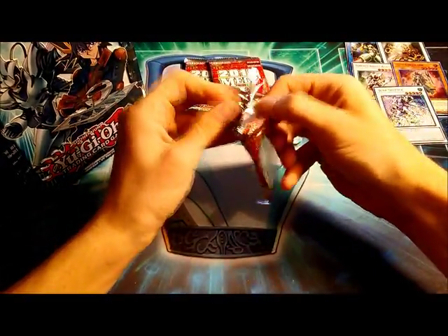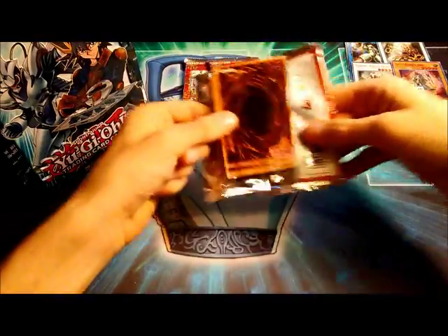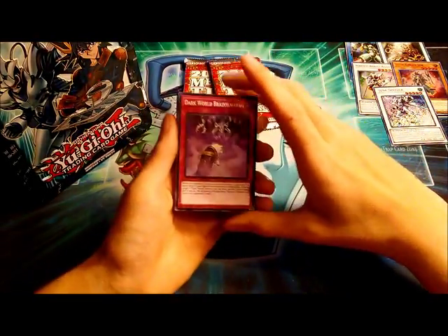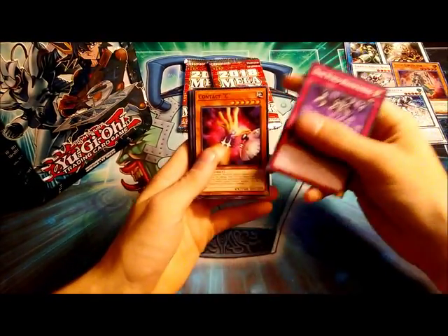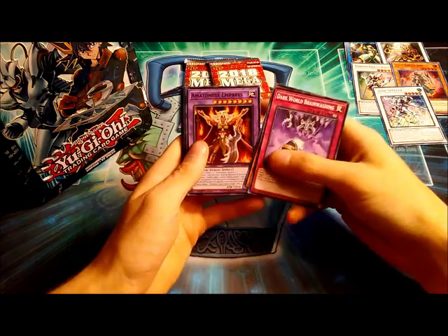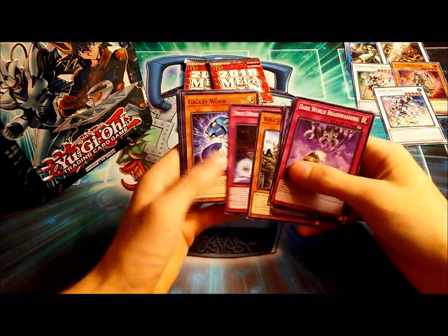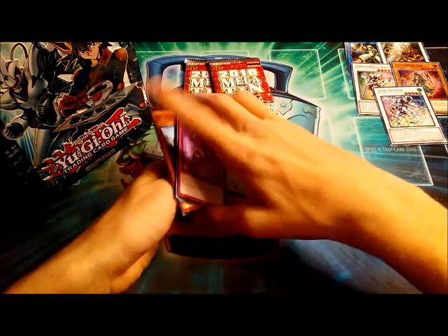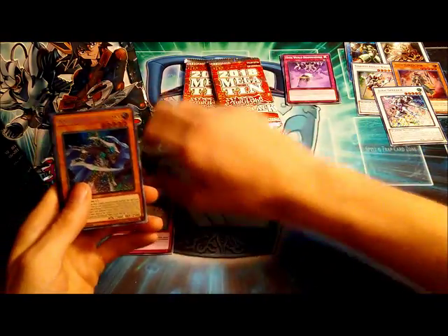Let's crack into our three packs. Are we going to get Evenly Matched? Going to work on that — and Firewall. We got Dark World Brainwashing, Contact Sea, Amazonas Empress, World Legacy World Shield, True Draco Apocalypse, Galaxy Worm, and our very first Super Rare is something from Maximum Crisis — we have Waterfall of Dragon Souls.